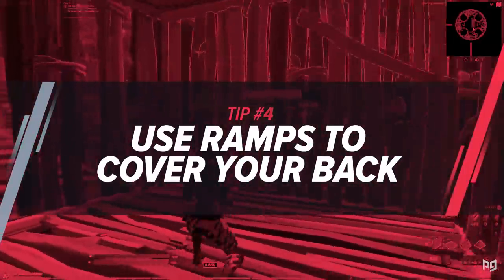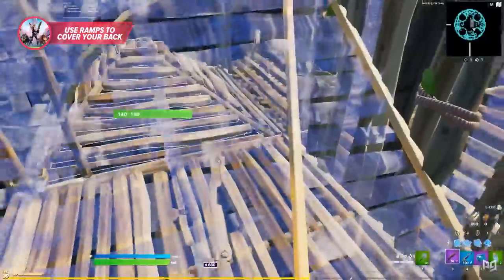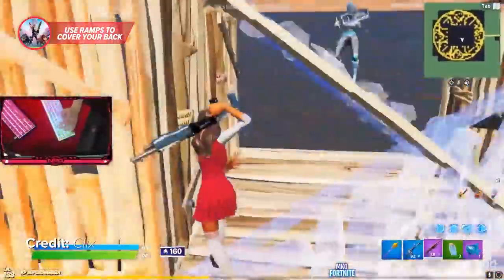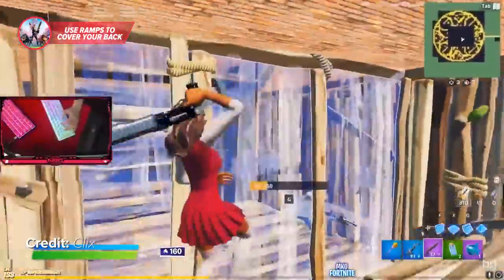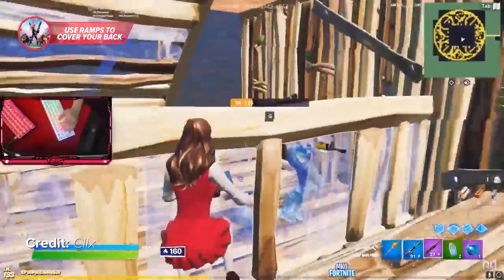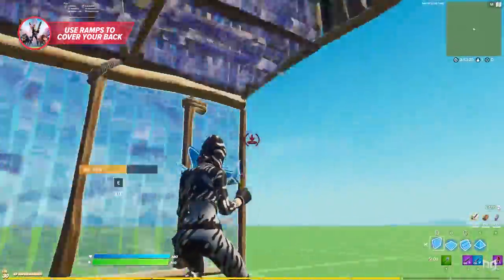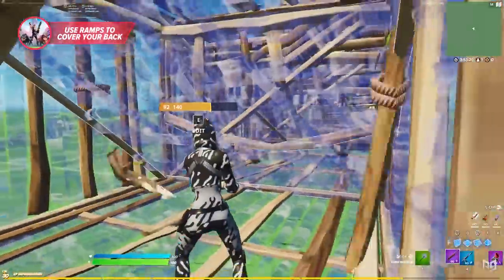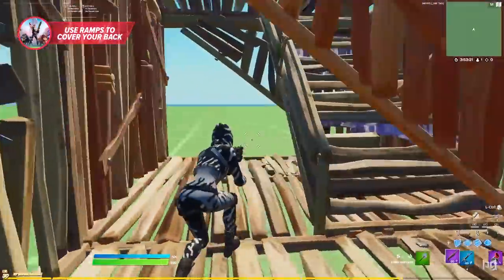A different tip is to utilize ramps during those close-range box fights. Over time players have become more and more rapid at pressuring players in boxes and taking their walls, so having a few tricks up your sleeve to counter these new moves is always handy. An easy and simple trick to get away from your opponents and avoid taking damage is to place a ramp while looking downward, so that the ramp goes above you while also covering your back from the enemy's line of sight.